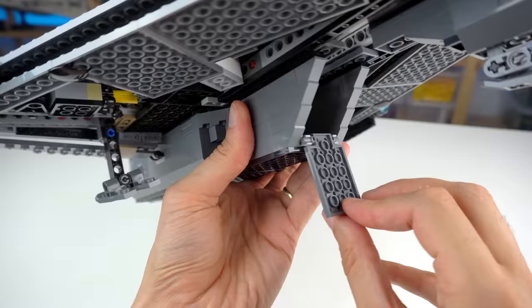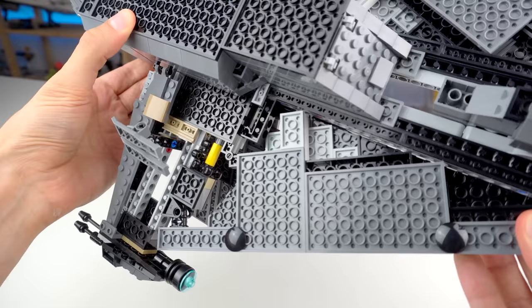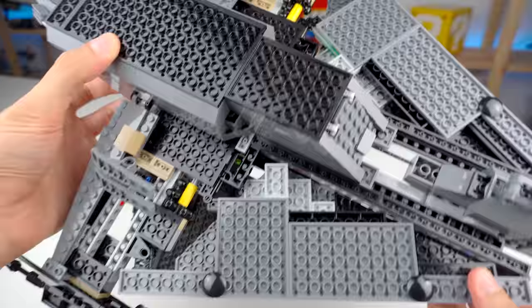There's also a very plain cargo area where you can store a plate that has some crates and Omega's doll. The underside of the ship is quite lackluster — a lot of exposed structure and the mechanism we'll talk about in a minute. Not that it needed to be nice-looking since it's the underside of the ship, but still.